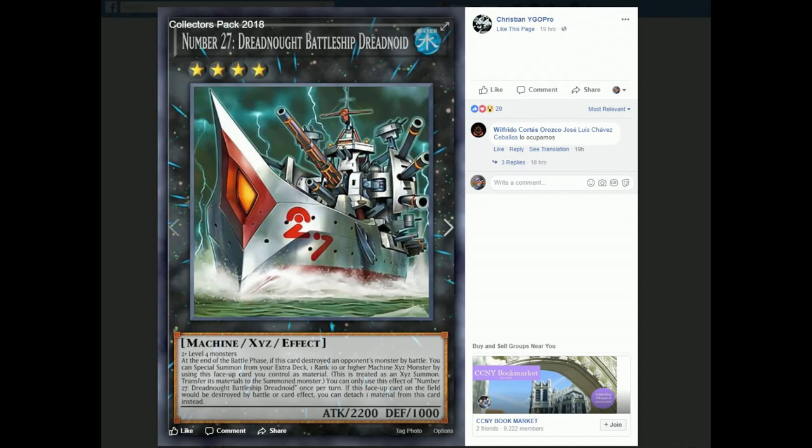It has to be a machine exceed monster, but most of the rank 10s are machine-based anyway because of trains. You do the exceed summon and transfer some materials to the monster. You can only use this effect once per turn. Also, if a face-up card on the field would be destroyed by battle or card effect, you can detach a material from this card instead. So if your opponent tries to destroy it while you're setting up a rank 10, you just say nope - not happening.